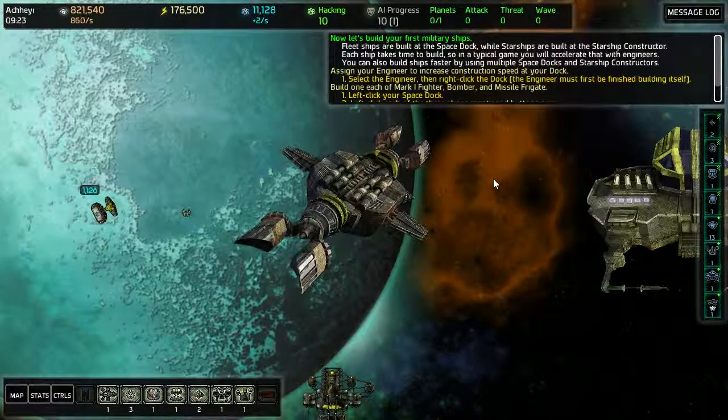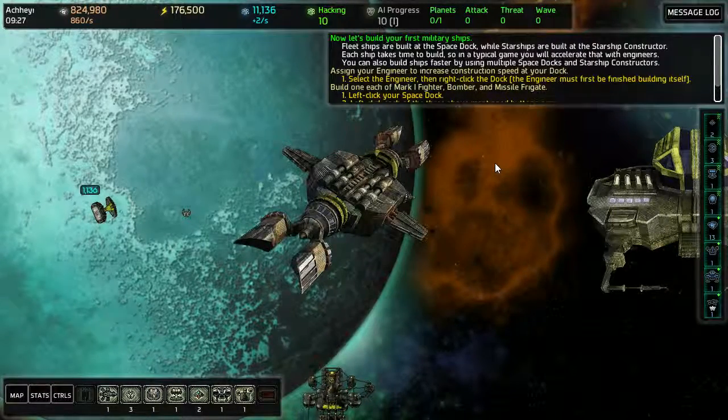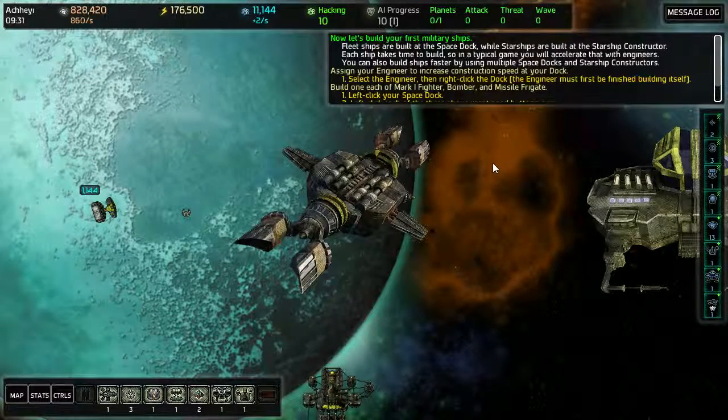Constructor. Okay. Each ship takes time to build, so in a typical game you will accelerate that with engineers. You can also build ships faster by using orbital space docks and so on.